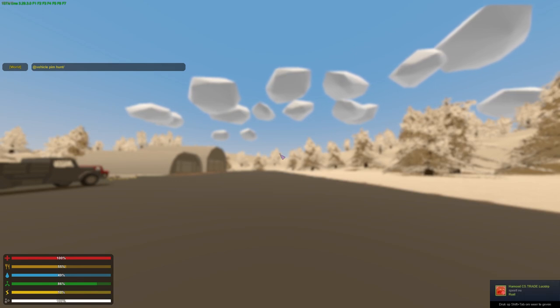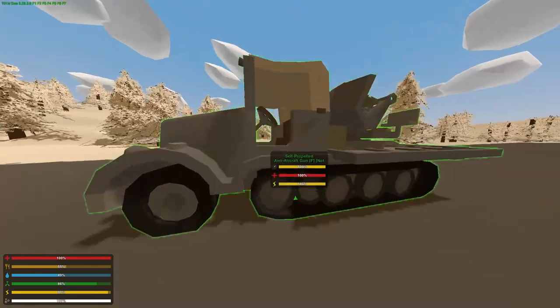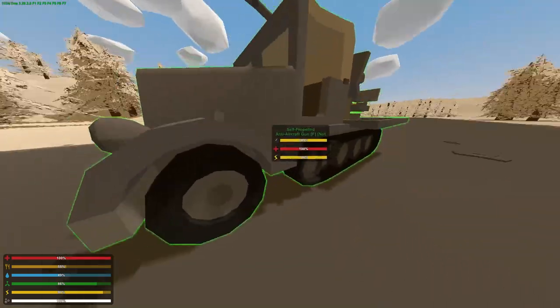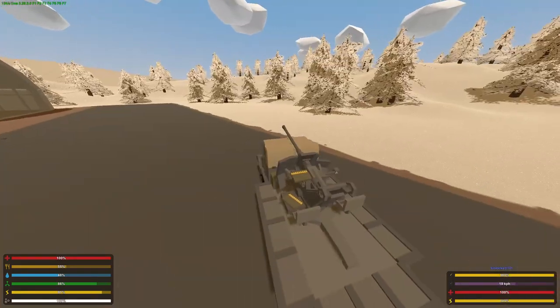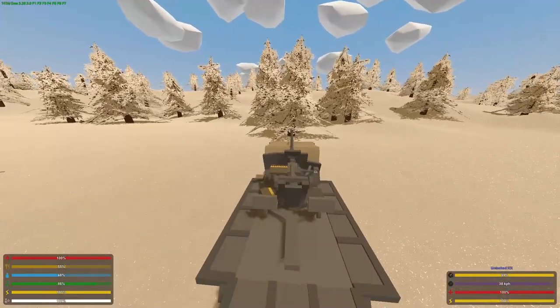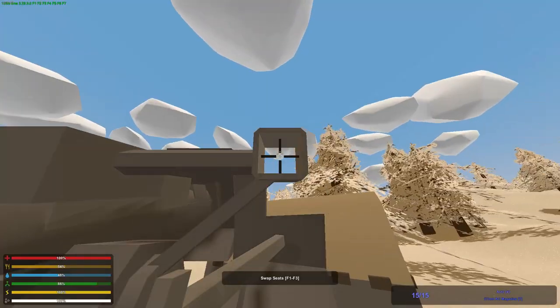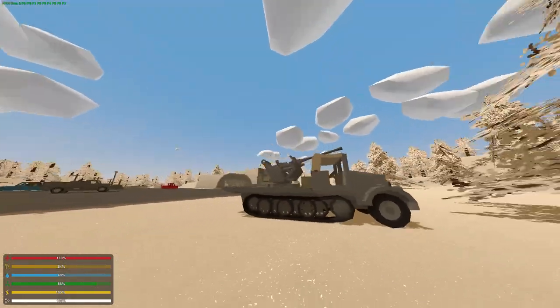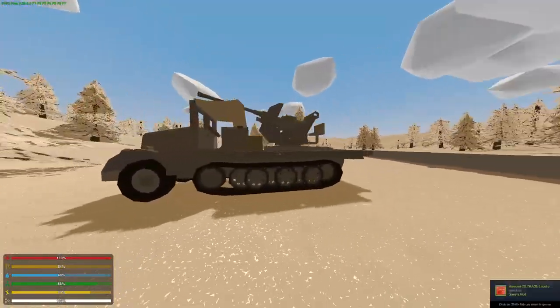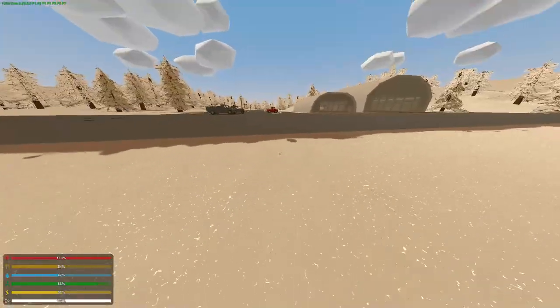Let's see what's next — the Sd.Kfz, so that's a German half-track. Yeah, that's a German half-track — and it has a turret, that's cool! This looks sick. It's basically like the Russian GAZ-60, but yeah, it's cool. It's basically the same as that one, so I'm not going to go into detail, but yeah, very sick — I love it, I love it.